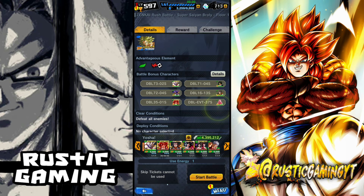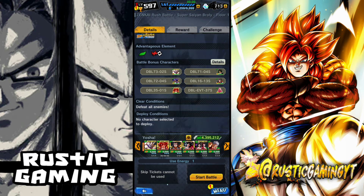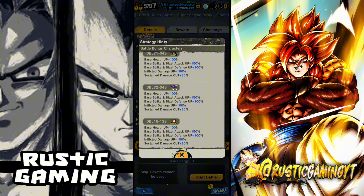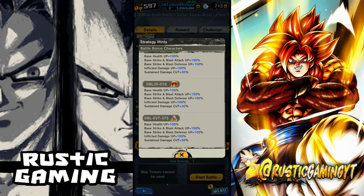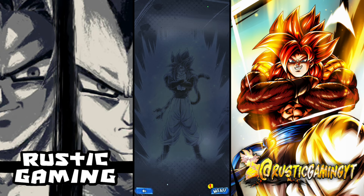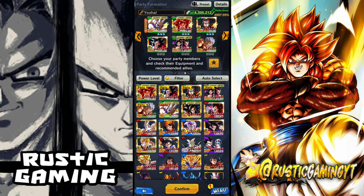The biggest thing here is actually focusing on what units to bring. Basically what you want to do is just check battle bonus characters, which you can just call GT — slash powerful opponent, if you want to call it that. So basically this team I've got here is just basically full GT. Equipment doesn't matter too much, just anything good.